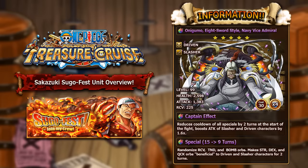His special starts at 15 turns and maxes at 9 turns. It randomizes recovery, tandem and bomb orbs, then makes strength, DEX and quick orbs beneficial to driven and slasher characters for two turns. This basically makes three colored orbs count as matching for all your driven and slasher units. In situations where bosses give you quick, DEX or strength orbs, this guy would be absolutely awesome on any driven or slasher team.